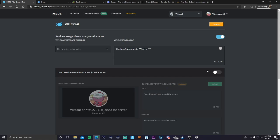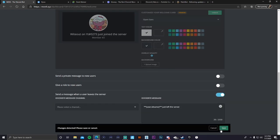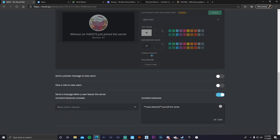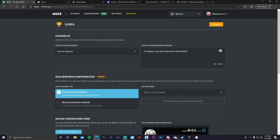The welcome card is optional — I personally don't use it. If you want to give a role to new members automatically, you can do that too. Since I have my own team, I'd give them a 'Needs Tryout' role. You can also send a message when they leave the server — I have both the welcome and goodbye messages turned on. You can also enable levels — the more you talk in a server, the higher your level.